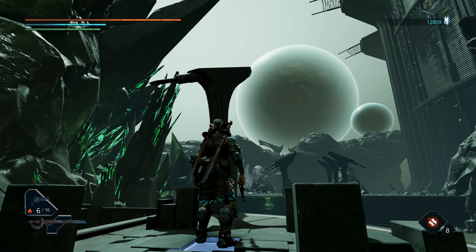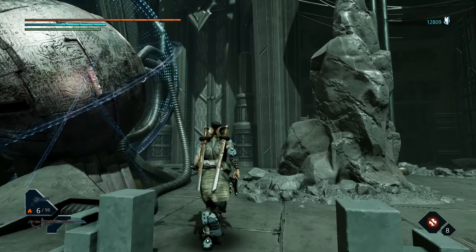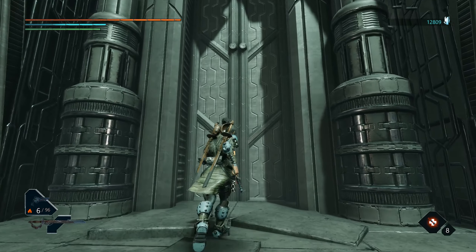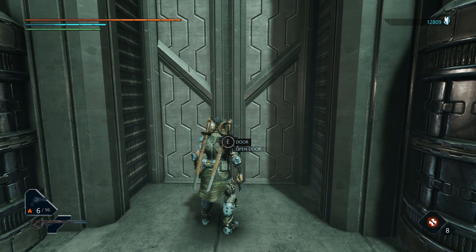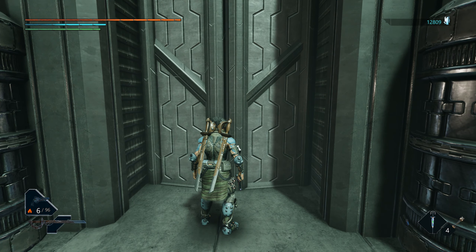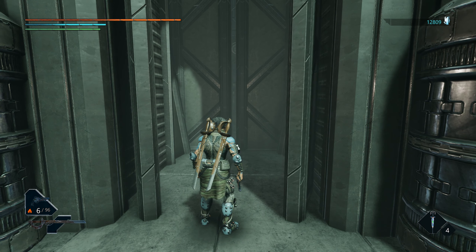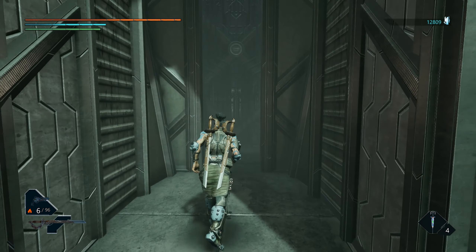Hey there, welcome back to Arden. It's nice and frosty here, but we're going to get in from the cold right away and delve into this HR Giger nightmare that lies before us. This door is unlocked now, which means we can proceed forward into the catacombs.